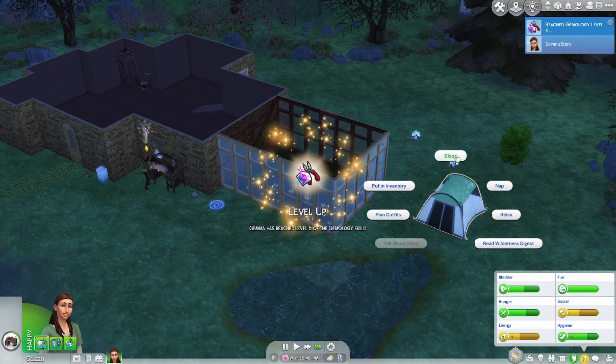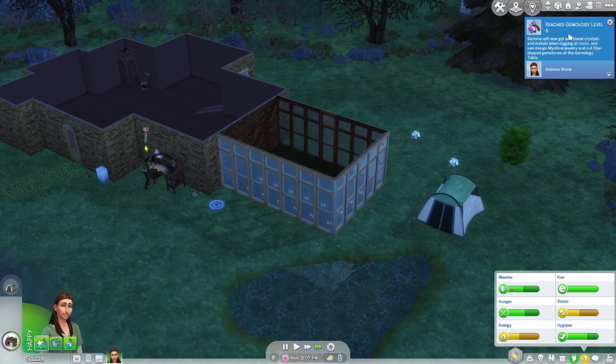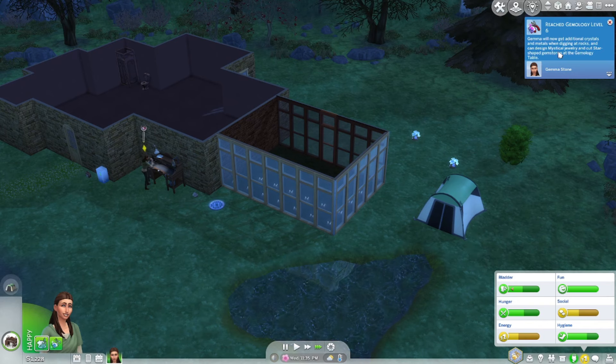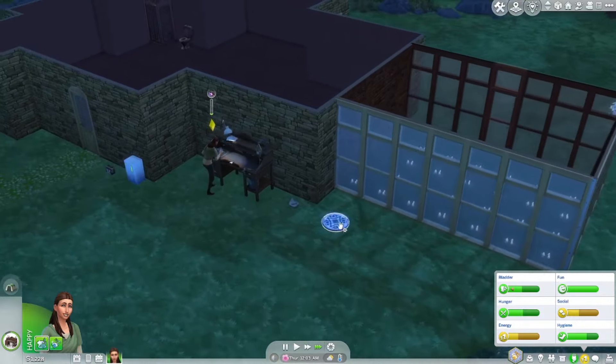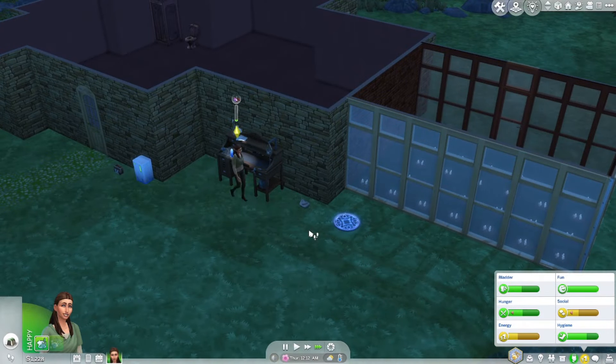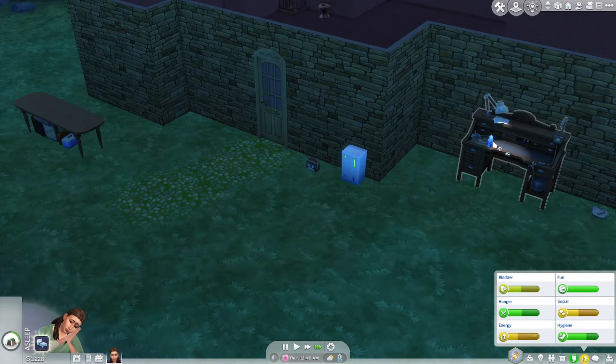Reached gemology level six! Gemma will now get additional crystals and metals when digging at rocks, and can design mystical jewelry and cut star shaped gemstones at the gemology table. This is so exciting. We still have to charge some of our crystals — I'm very curious if we'll get more money if we charge them.